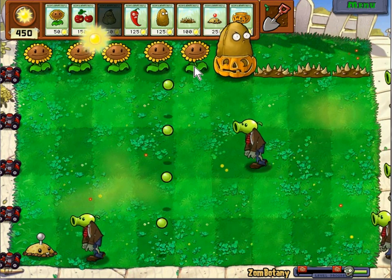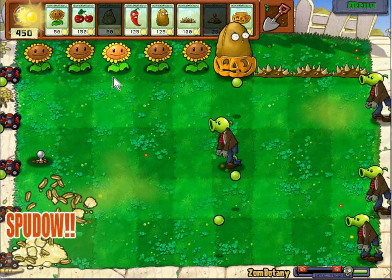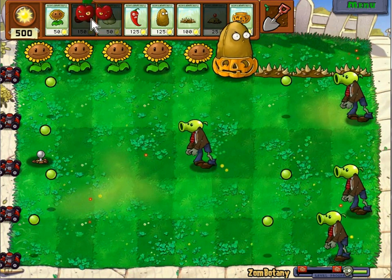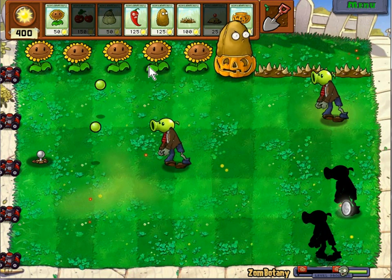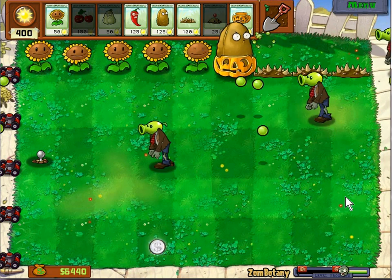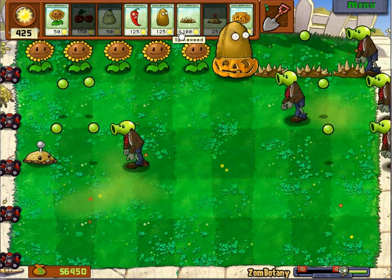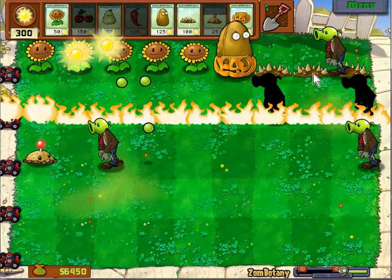The potato mine should be all set by the time — yep, there we go. Plenty of space. We can use the cherry bomb to get rid of these two outright, and we'll use the squash to kill this guy. Or maybe a jalapeno, since there are two of them there — might as well.